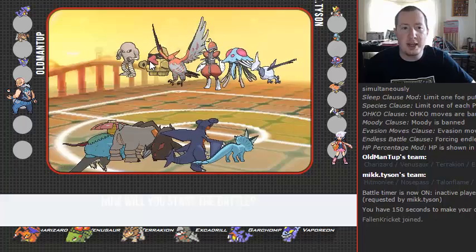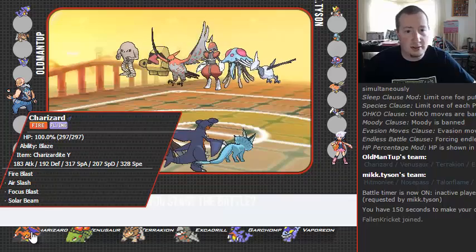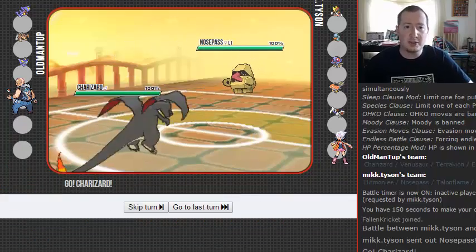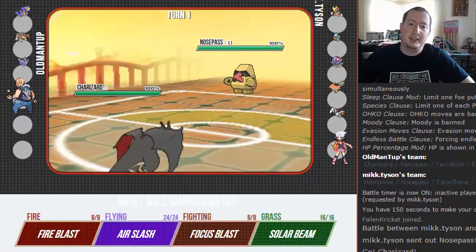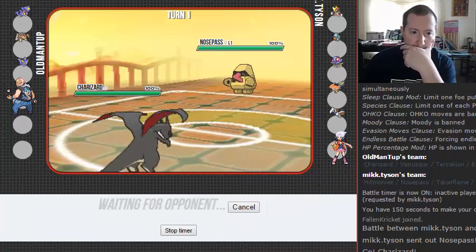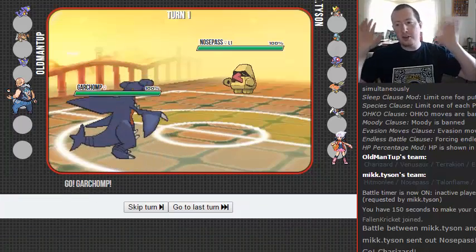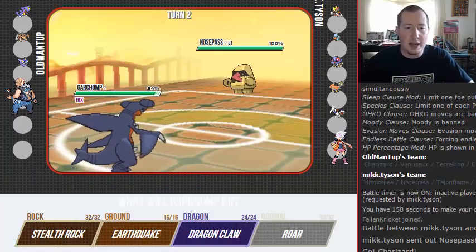He has Nosepass — and not the big one. So let's set up the sun. We don't have a reason not to at this point. So he has level one Nosepass, which means he's gonna do those things that you do with level one Aron in previous generations.